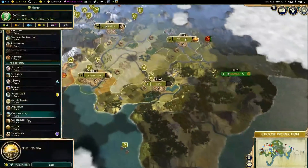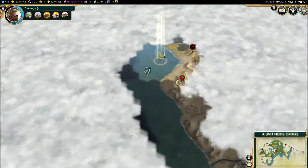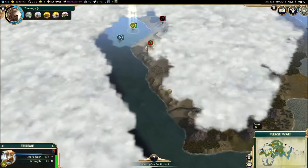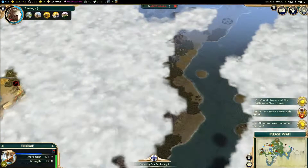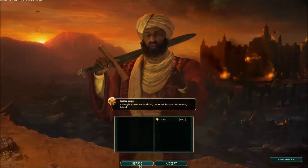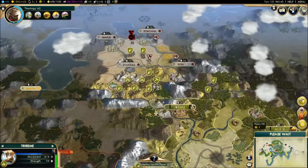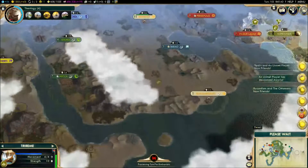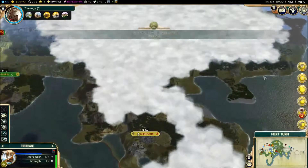Build a workshop to get some good production going. Build a Colosseum there we go. Africa is looking interesting — Ethiopia are already settling all the way down here, hinting at a strong Ethiopia. Persia and the Huns make peace, but there didn't seem to be much fighting there. So Babylon is just this city now. It's going to be an interesting game. Indonesia and these guys will eventually become a problem, I feel.